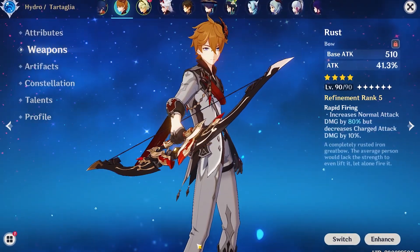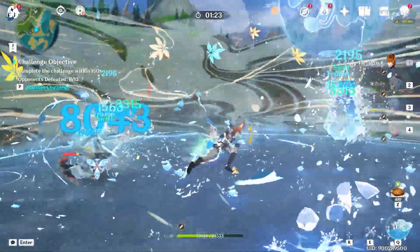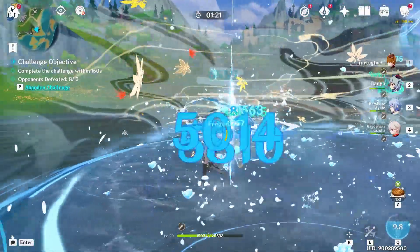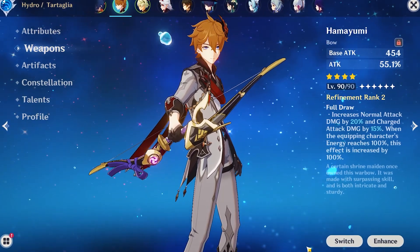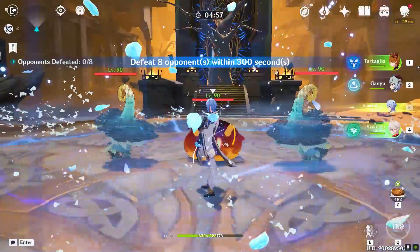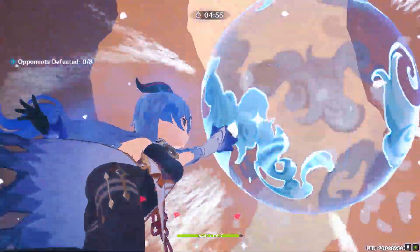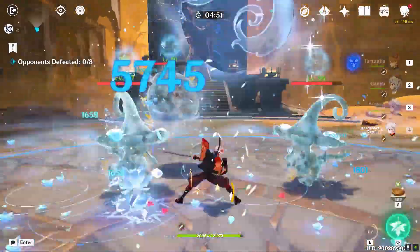The Rust Bow is a great choice for players who want to increase Childe's normal attack damage, ideal for those who prefer a more traditional playstyle focused on basic attacks. Finally, the Hamayumi Bow, which is a free-to-play craftable bow, is also a very good option if you don't have any of the other weapons mentioned. Ultimately, the best weapon for Childe will depend on your playstyle and team composition, so experiment with different weapons to find what works best.